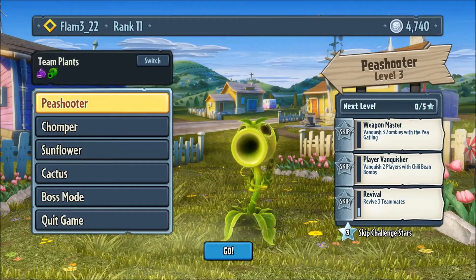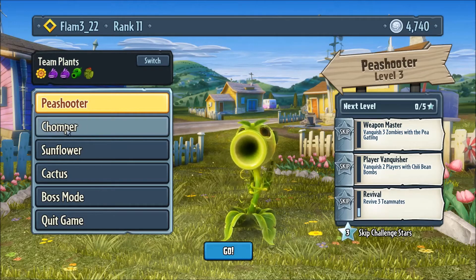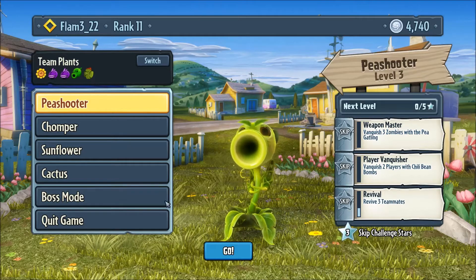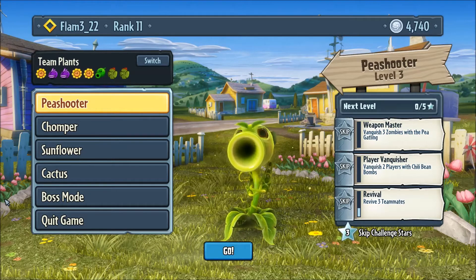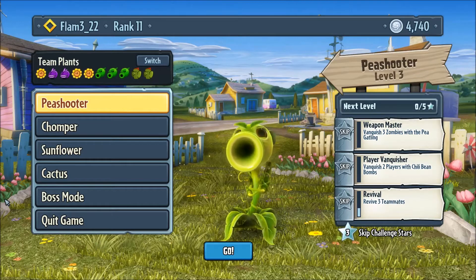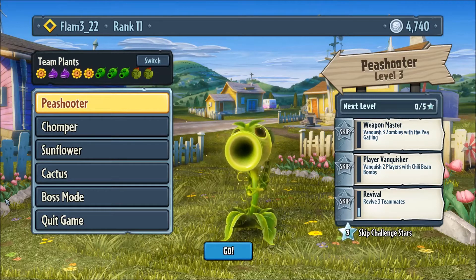Here we are — I am playing as a plant, and as you can see I can select the Peashooter, Chomper, Sunflower, Cactus, or Boss Mode. Boss Mode is essentially the same sort of idea as the commander in Battlefield, where you have an overview of the map and you can drop supplies to help out your team, heal them, revive them, or drop artillery strikes and all that stuff.